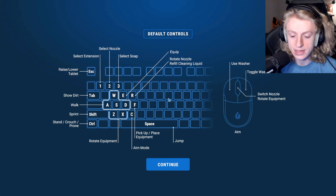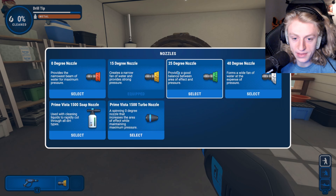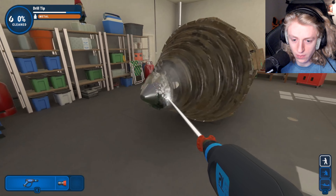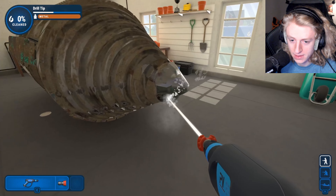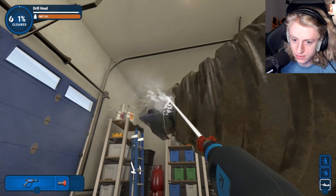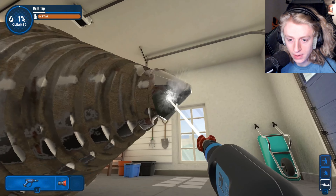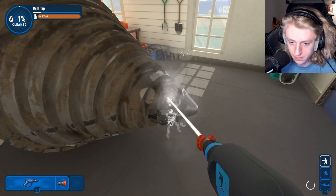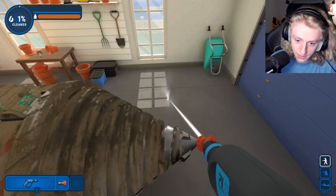I remember this one being pretty annoying because it has a lot of grooves in it, but now we have to do the tip first. I think I remember you have to kind of just use the red one because it's just so grimy. So drill tip — is this still the drill tip? Okay, that's the drill head. I mean, I have to do both of them first and then we'll be good to go. I think the tip is the part that had the most grime on it. It's very, very stubborn, that's for sure.